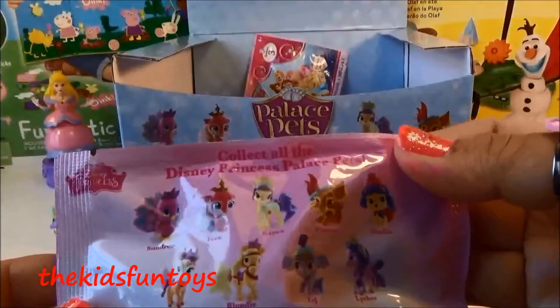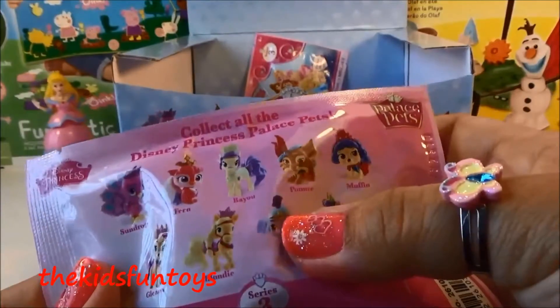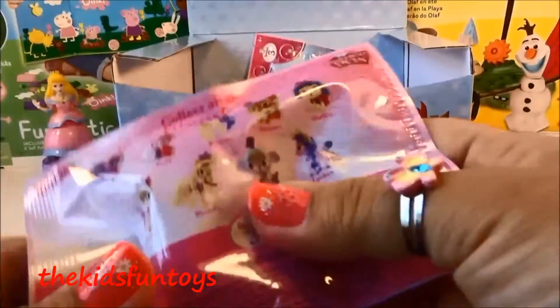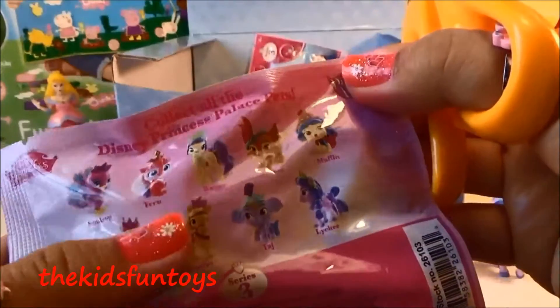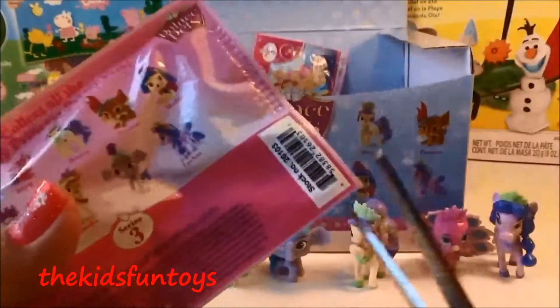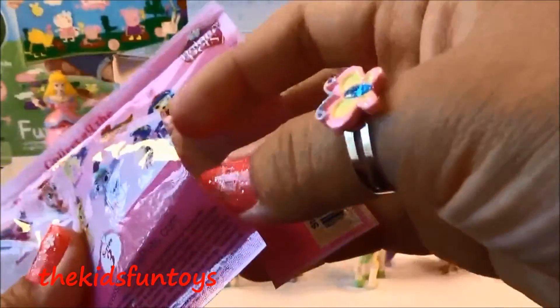So what do we have so far? We got Sundrop, Pounce, Bayou, Taj, and Lachie — five out of nine. We're just missing four: we did not get Fern yet, Muffin, Gleam, and Blondie. Let's see what we're getting next!